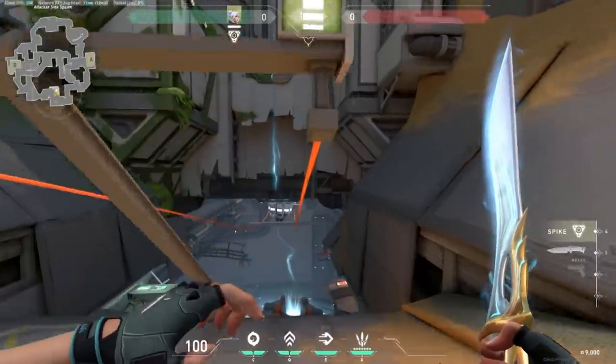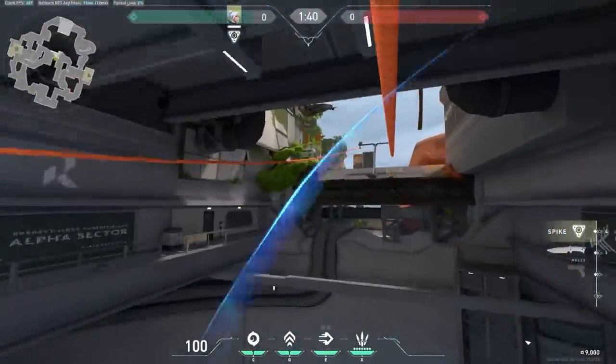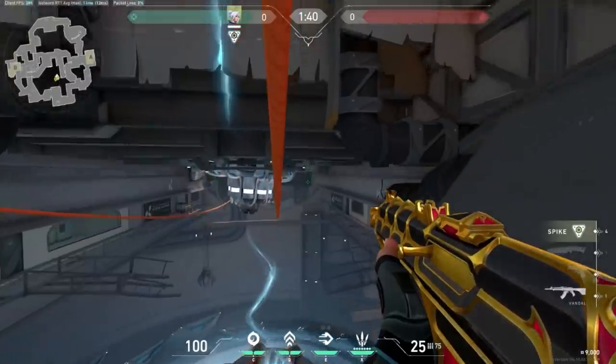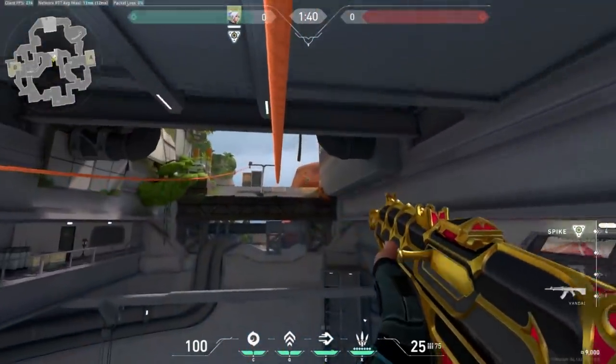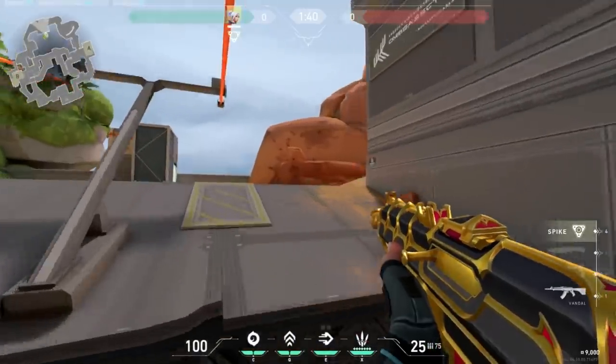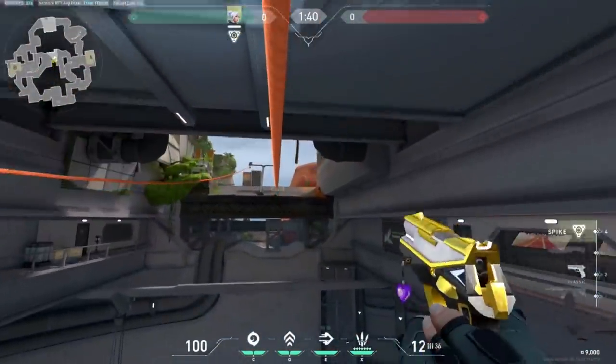Last but not least, it's Fracture. One of the main characteristics of this map are the two long ropes that'll take you from one side of the map to the other. If you're ever caught by an enemy while ziplining, just know that you are able to shoot with both your primary and secondary weapons, but your classic tends to be a little bit more accurate than your rifle.